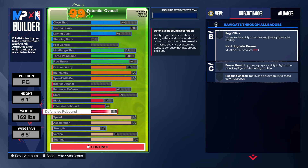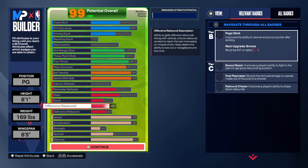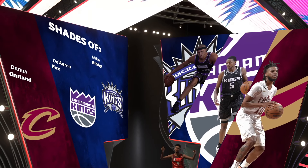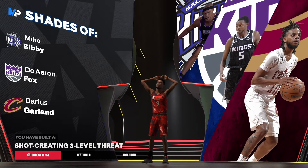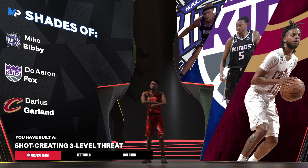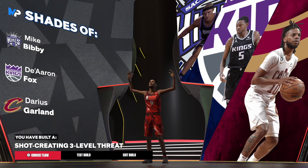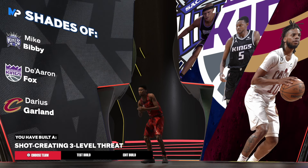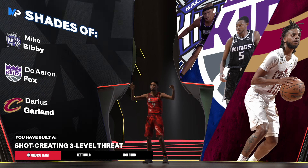This is the build, my people — the Brandon Jennings build. This is the best I could make while matching the stats 2K had for him. It's a solid 90 ball handle, 90 speed with the ball, 90 speed, and 90 acceleration — that is just insane. We didn't get the 'Shades Of' archetype, but he's a shot-creating three-level threat and I'm okay with that. As long as I get the build name that 2K had, that's what matters. Let me know what you think and until next time, much love.